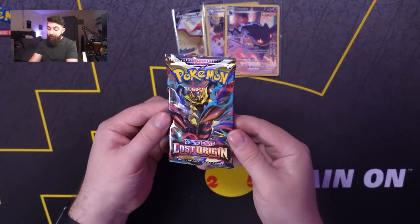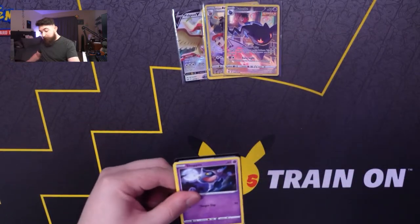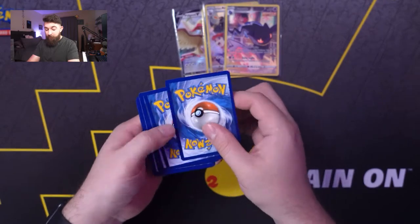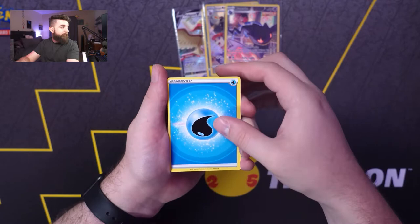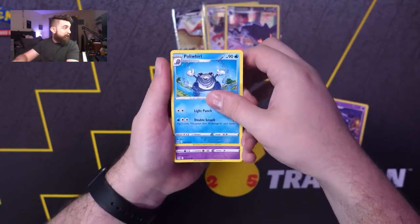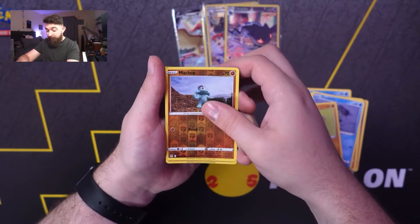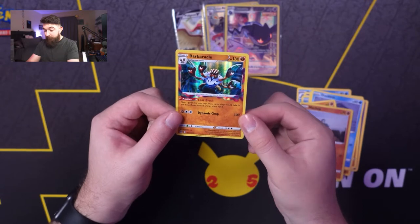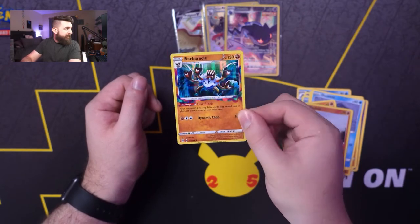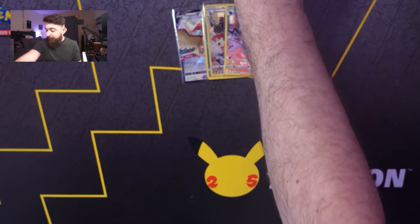Final pack of the ETB — we got Giratina on the pack art here. Let's see if we can get lucky with one last hit. We got Water, Hariyama, Bonter, Poliwhirl, Shuppet, Shellos, Browlith, Ducklett, Rockruff, Machop, and Barbicle. Look at that — it's kind of wild looking. It's a Lost Zone card but it's holographic, so it's kind of bleeding out. I think that's really, really sick.